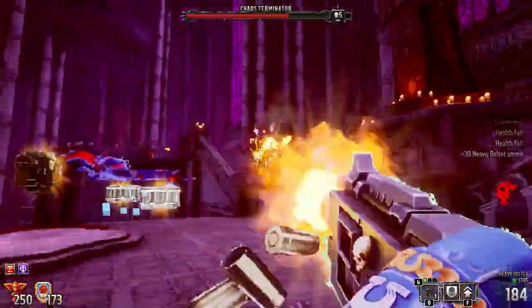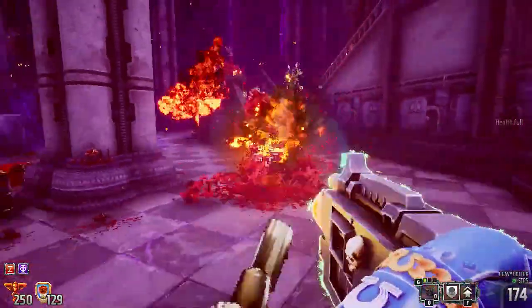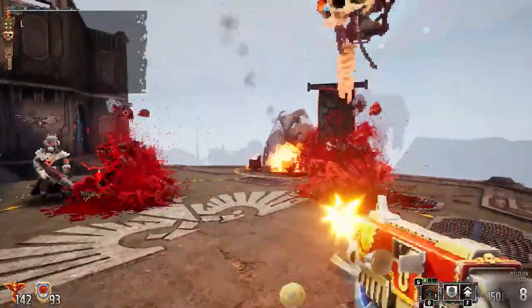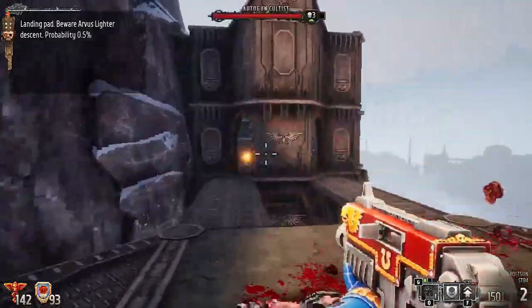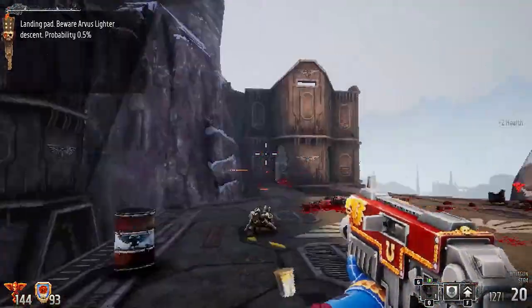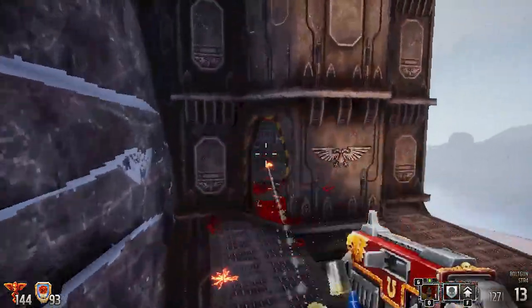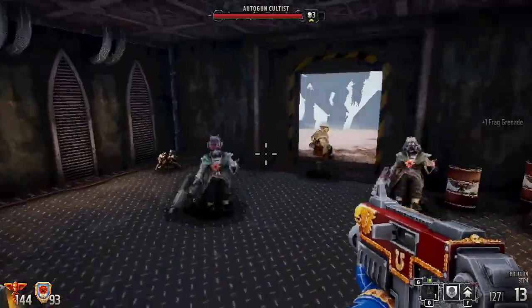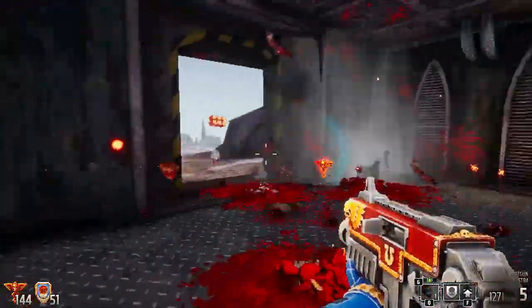One piece of advice to anyone interested in playing Boltgun: the first 3 levels are relatively easy compared to what comes after, so don't ramp up the difficulty until you've gone through a few purge zones and gotten a better feel for the combat. I started on the highest difficulty, Exterminatus, and the spike was particularly brutal. Pick the difficulty that aligns with your experience, then only ramp up from there if it seems too easy.